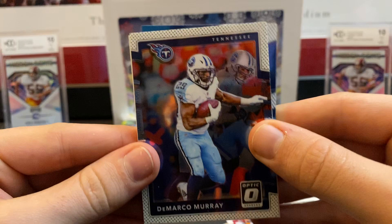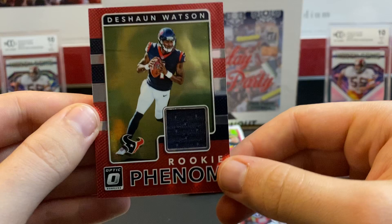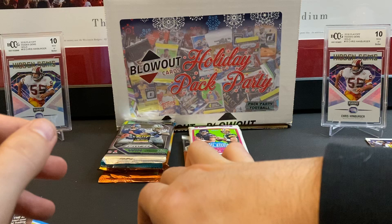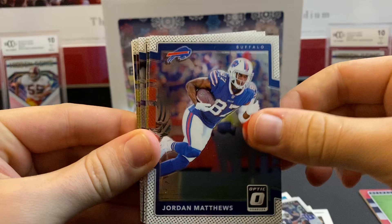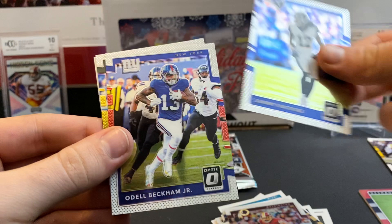Let's do 2017 now. Here is 17 Optic — I love Optic, I can't wait until it comes out. DeMarco Murray, and Deshaun Watson! Rookie Phenom — a little piece of napkin jersey there, not numbered. My brain is telling me this is probably retail. Elijah Hood and a Joe Mixon rated rookie. Another pack of Optic, a hanger pack: Russell Wilson, Marshawn Lynch, Jordan Matthews, Gronk, Randall Cobb, Carlos Henderson, Frank Gore, Khalil Mack, Jordan Reed, Sammy Watkins, Odell, Clay Matthews.